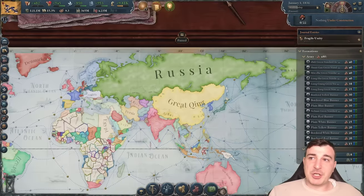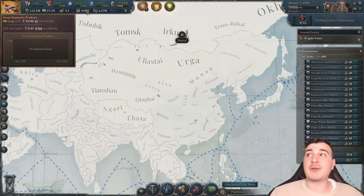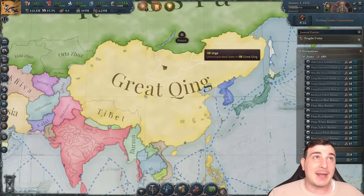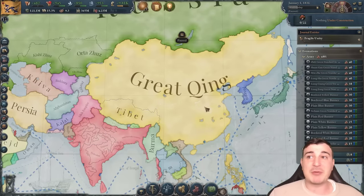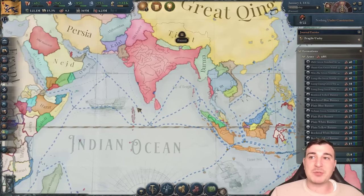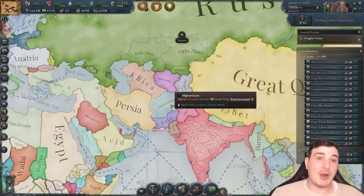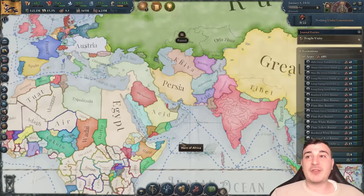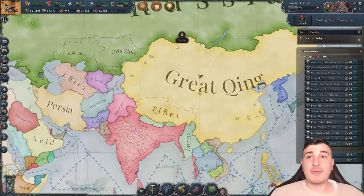It might seem like Qing is just absolutely amazing from the get-go, and you're not wrong — 121 million GDP and 365 million population means that if you wanted to, you don't even need to expand at all. You have everything you need: the pops, the GDP to keep growing, most of the resources. The ones you lack you can grab from the Indonesian and Indo-Chinese parts, the stans, and the Arabian Peninsula.